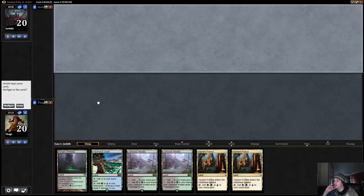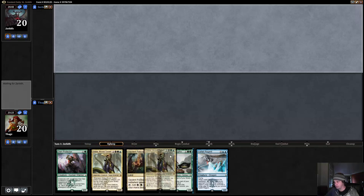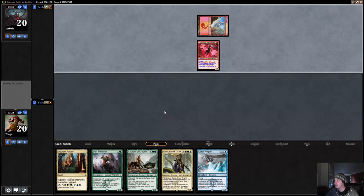This hand is good against Thoughtseize if our opponent is playing that, but realistically I think we have to mulligan. This is a one-lander, but if we get up to Courser we should be okay. Generally when I'm on five cards I think we need a lot of spells to be able to win — this is certainly a good curve with three, four, five — but our opponent's playing Mardu so we're probably just dead.